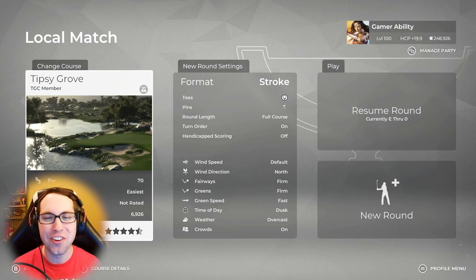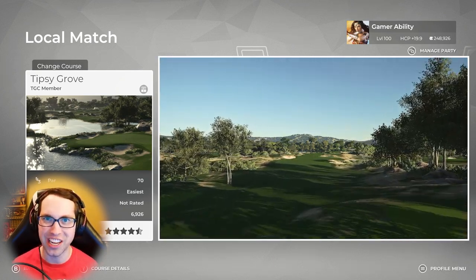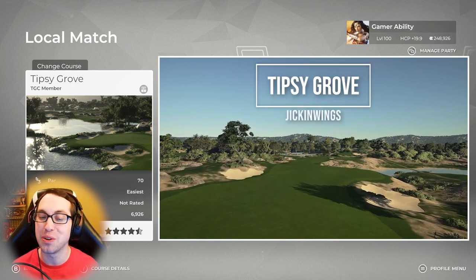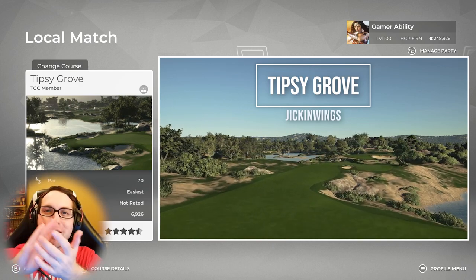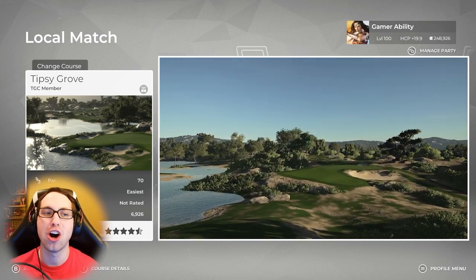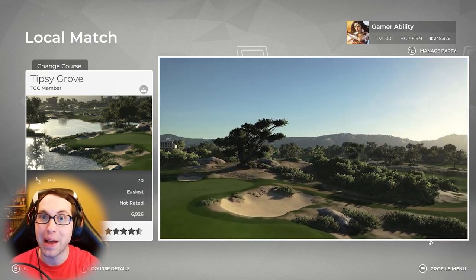What's up everybody, Sixpenny here and I'm back with another PGA Tour 2K21 course showcase video. We're diving into a brand new course today, Tipsy Grove, from the legend Jicken Wings. What's special about this course is this is Jicken Wings' farewell course in PGA 2K21, so we won't see a new course from Wings until the new game. Big thank you, round of applause for Wings for all the incredible courses they've designed in this game — they're just phenomenal, each and every one, and this is a great way to go out.